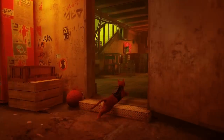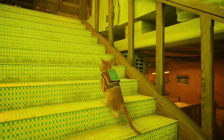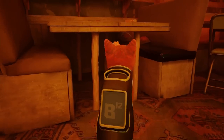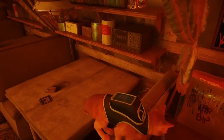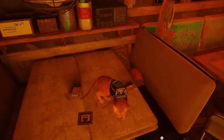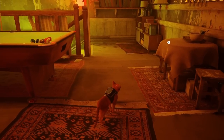The next one is really close by. We're gonna head over to the bar - the Duffer bar. Head upstairs and then up these stairs, and it was on this table - one of these tables. You just pick it up and you've got number five.